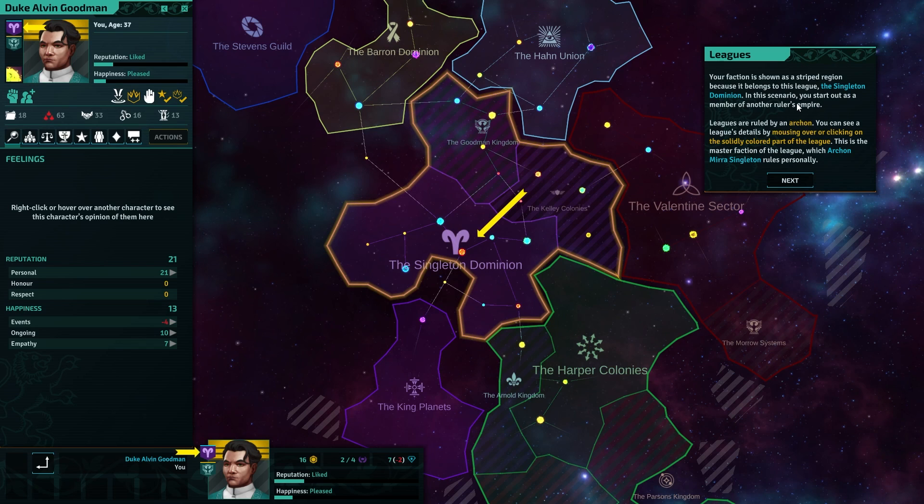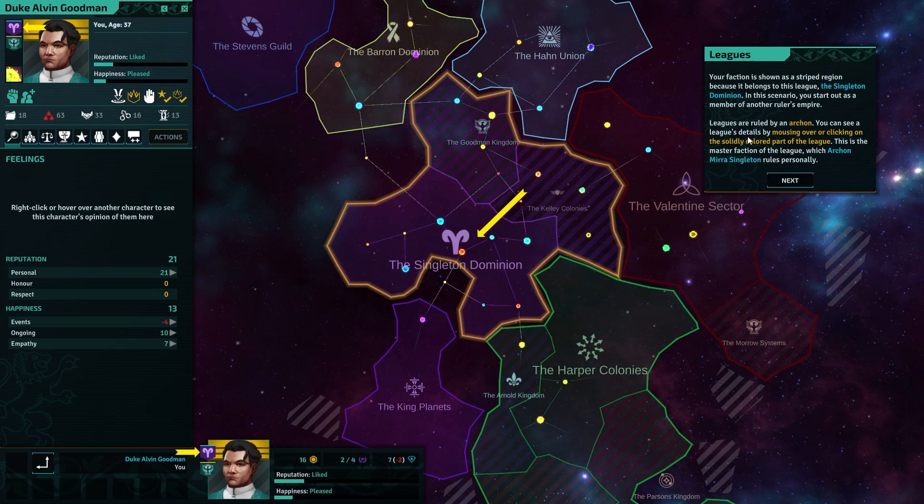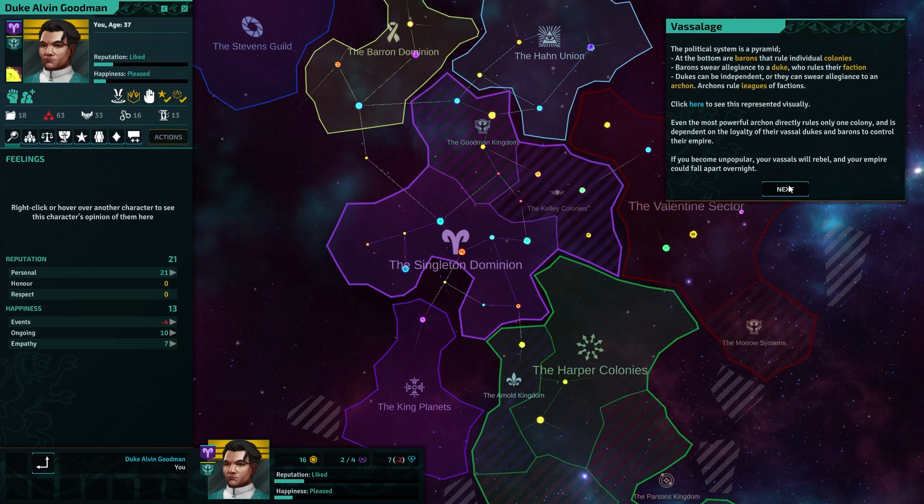Your faction is shown as the stripe region because it belongs to this league — the Singleton Dominion. So I am a subsidiary, basically. In this scenario, you start out as a member of another ruler's empire. Leagues are ruled by an archon. I don't love all this sci-fi terminology — I'm used to the Crusader Kings stuff. You can see a league's details by mousing over or clicking on it.